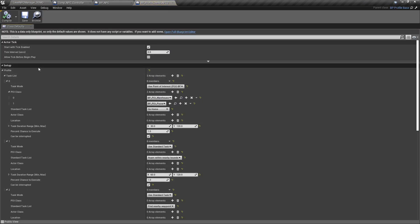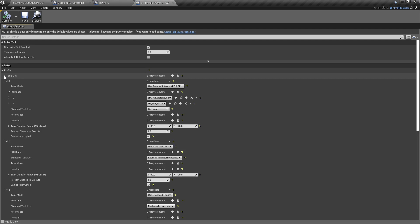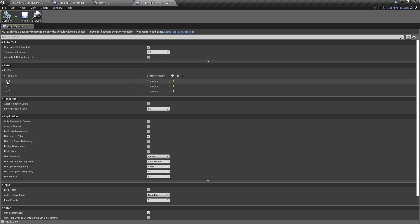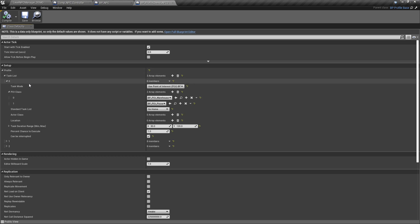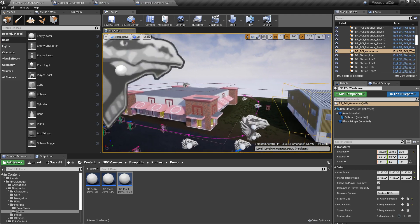If we click the profile and open it, each profile has a list of tasks — that's all it is. When you expand an individual task, you have a task mode: you can specify a point of interest (the main way), a standard task, an actor, or a location. I haven't implemented actor or location yet, but those should be fairly easy. If you select a point of interest, you have a point of interest class array, like POI Warehouse or POI Pizza Place.